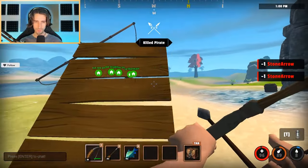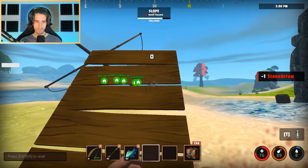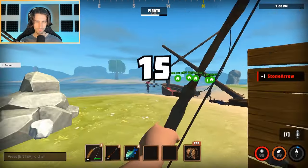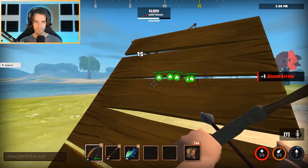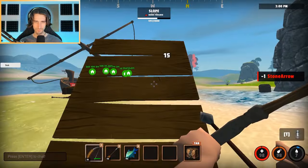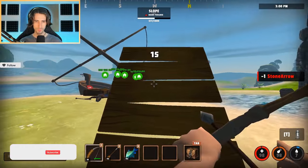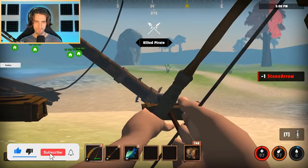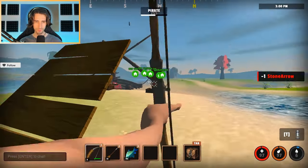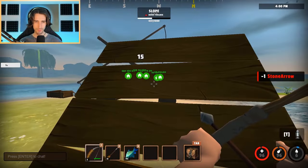Take out each pirate one by one. If you do get hit, don't worry — you only take 20 damage, so as long as you have some fish on hand you can hide behind your slope and heal back up to full. You only want to peek the pirates after they shoot, so the pattern is: wait for it, peek, shoot, wait for it, peek, shoot — just repeat that pattern.